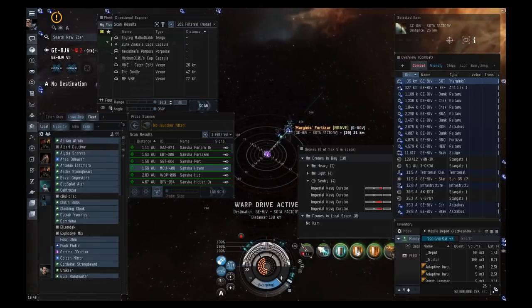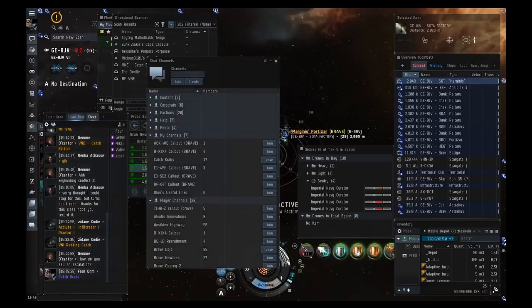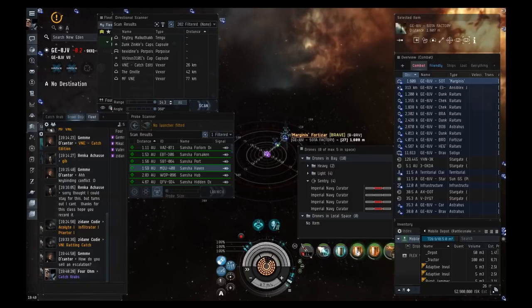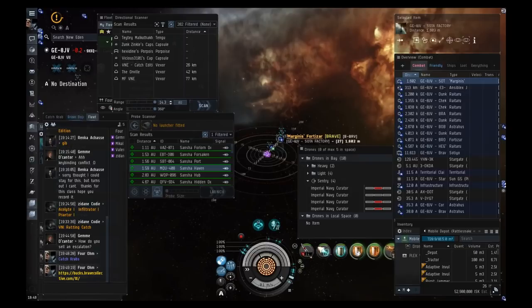There are plenty of systems in Catch you can rat in. I'll link the Catch Crabs channel — in the MOTD there are good ratting systems listed because they have good security and are pretty safe. When you kill rats in a system it increases the military index, boosting the ADM, which makes it harder for enemies to take the system. Some systems the Brave Alliance will pay you to rat in. Check the Brave Bucks website and go to the ADM boosting tab to see which systems earn you extra money.